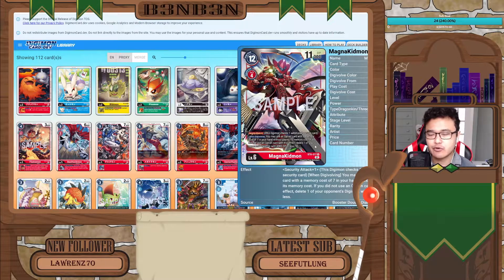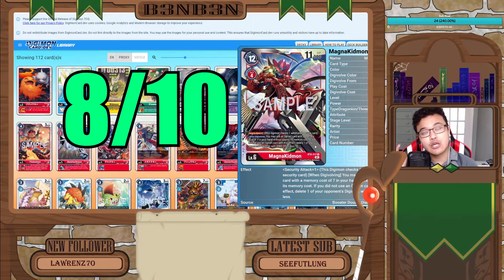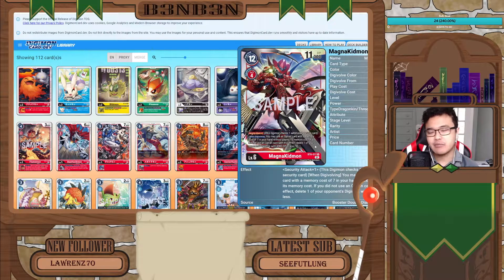If you did not use an option card, you can delete one of your opponent's Digimon with 4,000 DP or less. Similar to the Gunjomon, if you fail to play an option card you get a backup effect, though destroying a Digimon with 4,000 DP or less is arguably worse than destroying one with 4 cost or less. However, you do get the benefit of playing a seven-cost option card straight from your hand for a cost of 4, which is very cheap. I will rate this card a solid 8 out of 10.